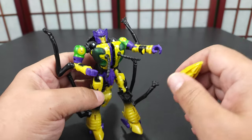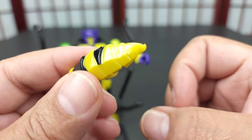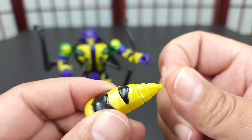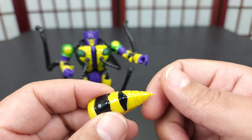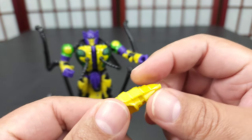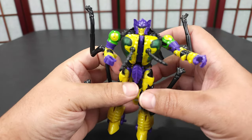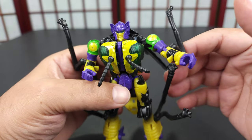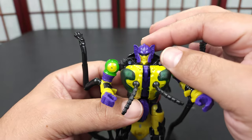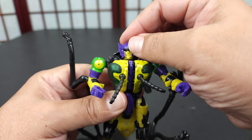So you have his one accessory, which is his tail that doubles as his blaster. It's got a little point on it like a stinger. I don't know if it can house blast effects — I assume it can but I don't have any handy so I can't test that out. There are no other accessories. Let's get into articulation.